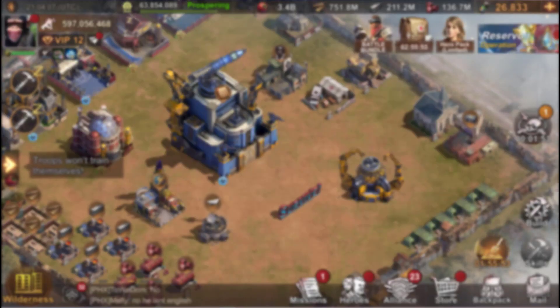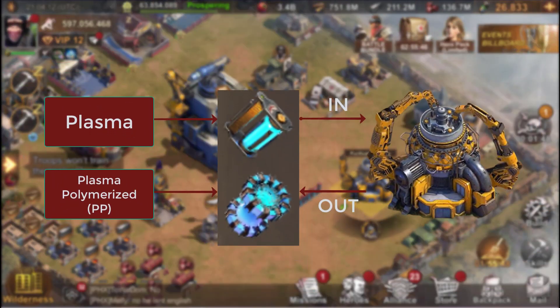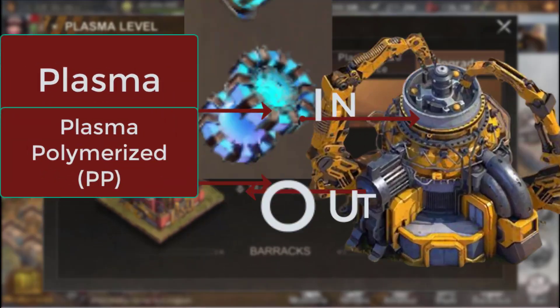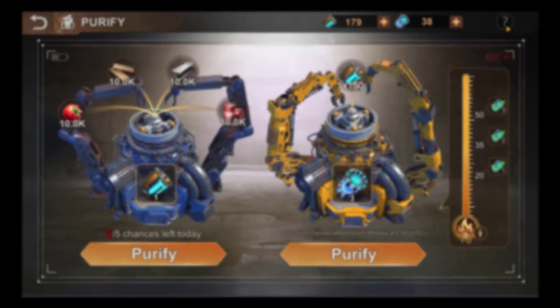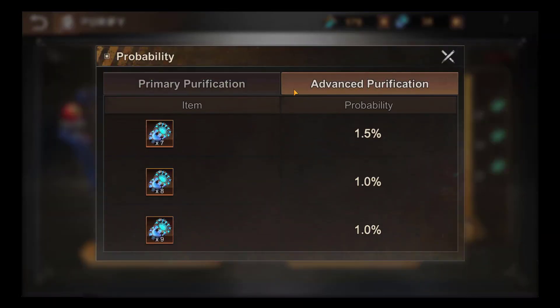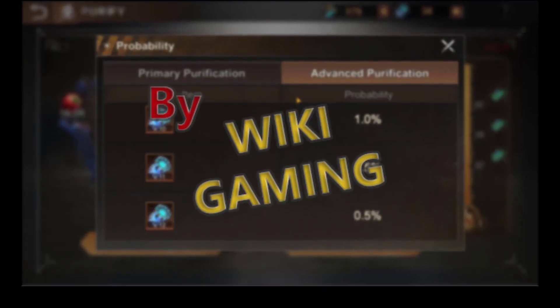Hello everyone, today we meet again for a video with lots of calculations for the new plasma and purification center. We are going to calculate the different possibilities available to you. All the calculations in this video are theoretical and made on the basis of the probabilities provided in the game. I have an Excel file with several calculations that I would share in the description — if you share this file, don't forget to cite your sources.